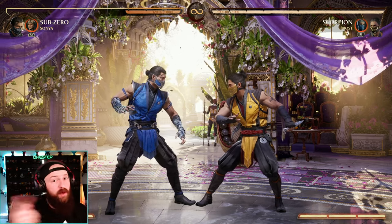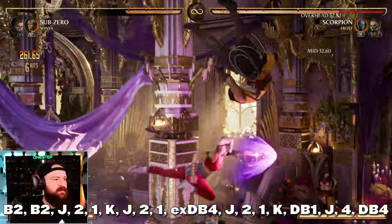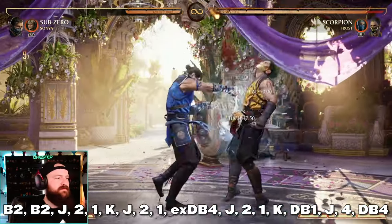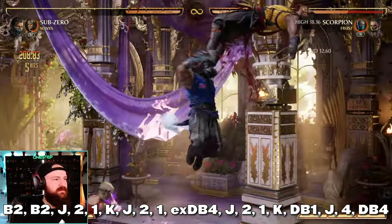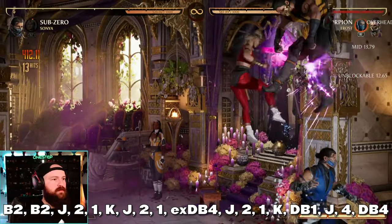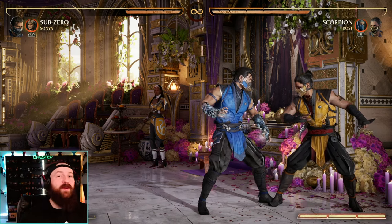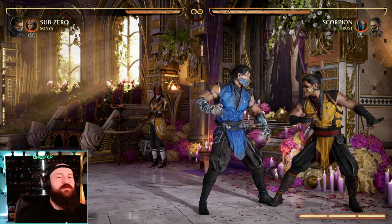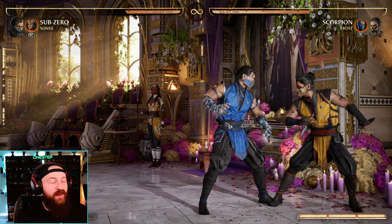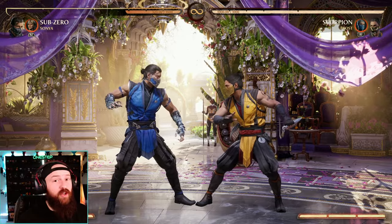Here's a 43% damage combo using Sonya as a cameo and only one bar — actually one of my favorite ones. It looks pretty flashy and I think it just looks great. 43% with really good corner carry, so now you have the advantage of putting your opponent in the corner. It does use both your cameo bars, but you can reduce that by using Sonya just once and doing 41%. It kind of depends on where you're at in the fight whether you want to use Sonya twice or not. It does start with your back 2, but again, train them to block low — and you can use Sonya in your low combos as well.